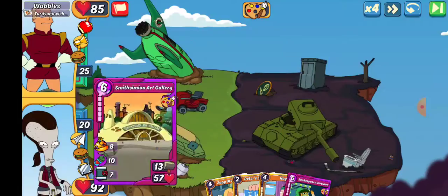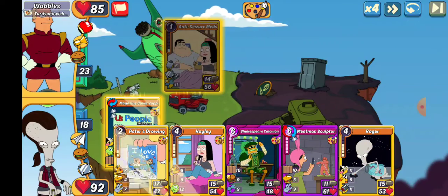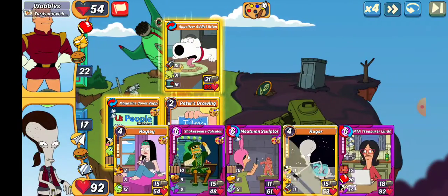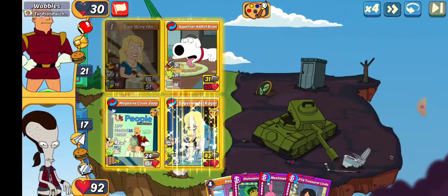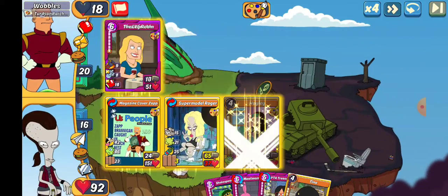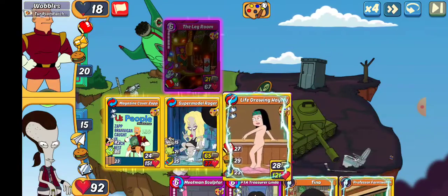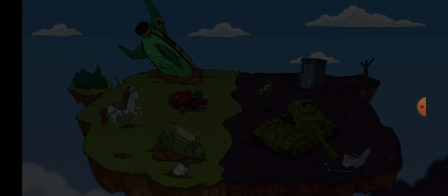We're going to start with the Smith-Simeon Art Gallery and just go MagCover Zap. We'll PC it after that — actually, maybe not. We'll go Peter's Drawing, let's get that going. Any heals? Leech? No leech? We're going to just gas that out. Unfortunately I'm not going to lose that — we'll throw Haley out there, let's get some heals. It's not going to make it past slot one — this is going to be ugly. Roger got kind of healed, but 93. Yikes, what a way to end that round. Worst score of the match.